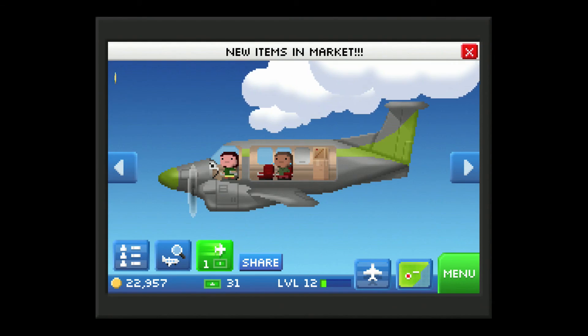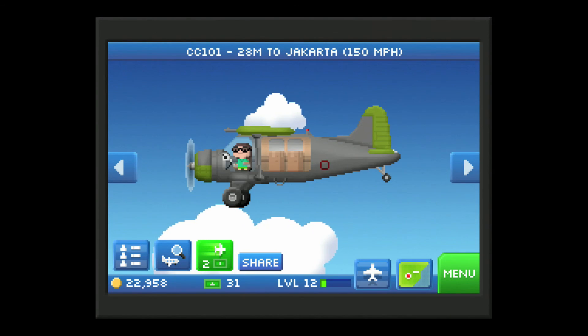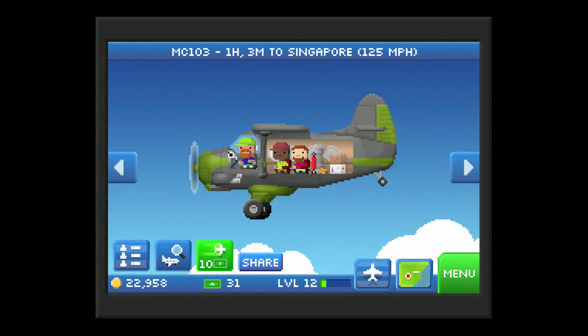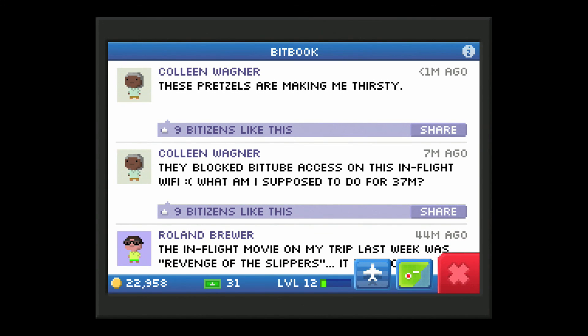You can hurry flights up by paying bucks — it costs more depending on how long the flight is: 48 minutes is four bucks, an hour and three minutes is ten bucks. 'They blocked BitTube access on the in-flight Wi-Fi — what am I supposed to do for 37 minutes?' 'You should have put podcasts on your iPod or something.' If I weren't so tired I'd be funnier, I swear.